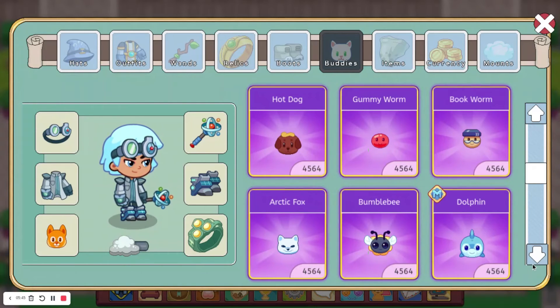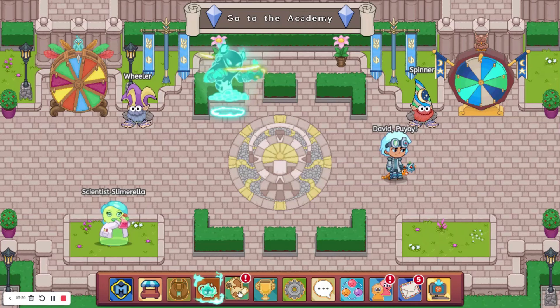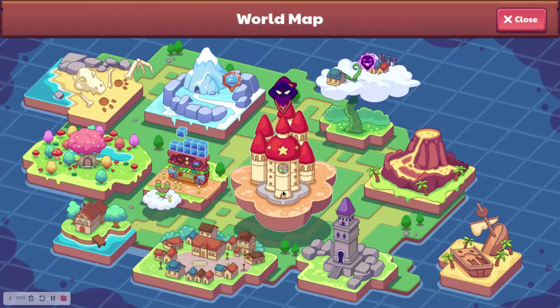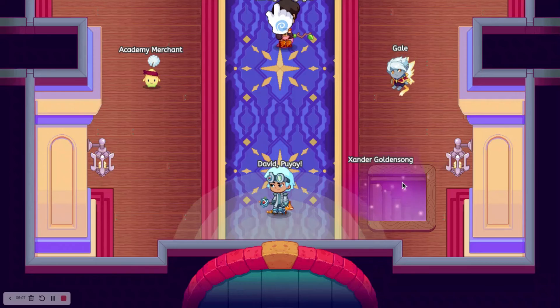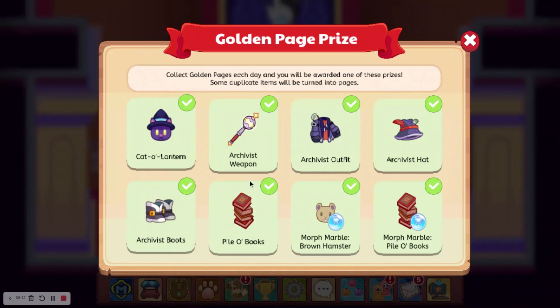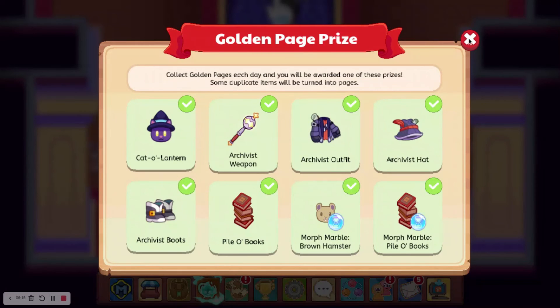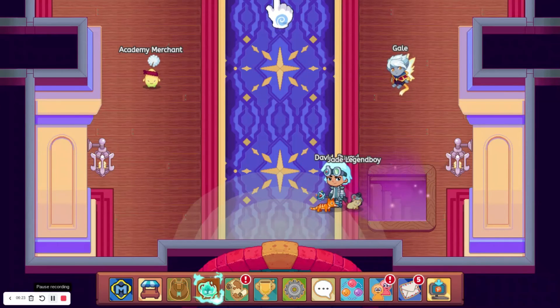At number 2, I have the Bookworm, which is right here. This was obtainable during a beta update in the Academy. It doesn't exist anymore. It was one of the rewards you'd get from just going to the Academy, maybe from one of the sea prizes. As you can see, it no longer exists — it was a beta update, so not everyone had the chance to get it. That's why it is very rare.